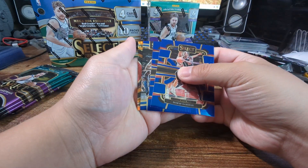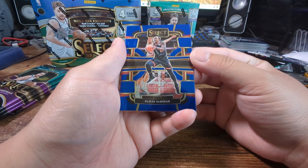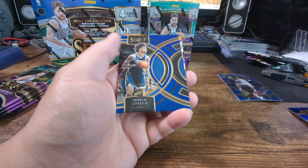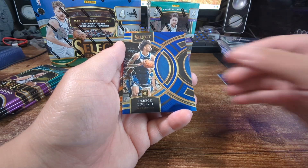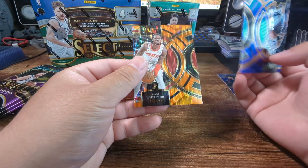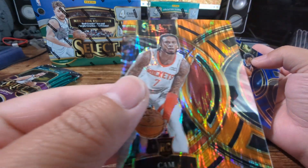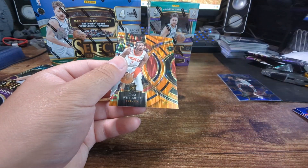Got our first cracked ice - Damar, Darius, Derrick Lively, and not a rookie - Cam Whitmore. And you can see like a print line through it too. Not cool.